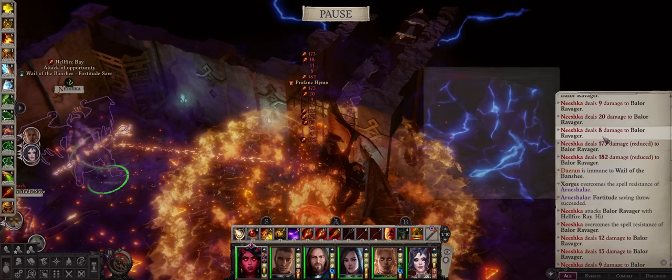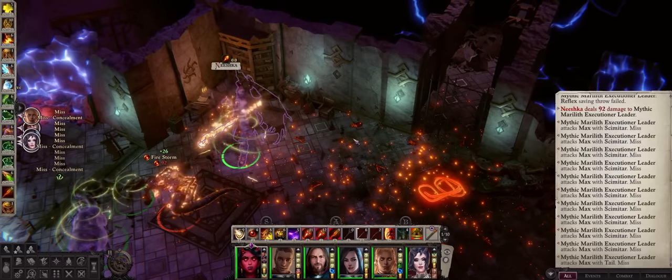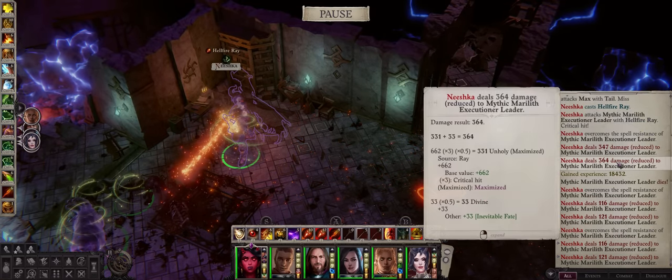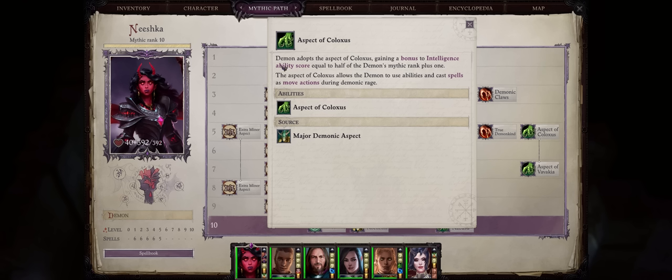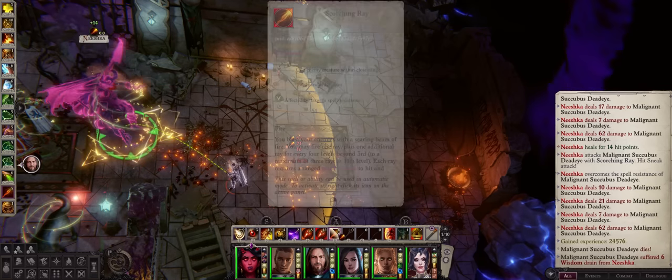Our Hellfire Rays can hit for more than a thousand damage per round without critical hits, which can go even higher. Each stack of a Hellfire Ray alone will deal around 300 damage and we have three per round, with the ability to cast spells as move actions for even more spell spammage and damage. So without further ado, let us get into our Succubus Enchantress demon build.